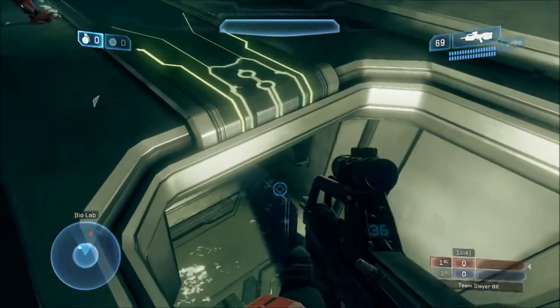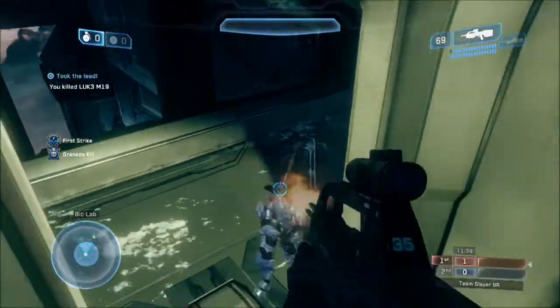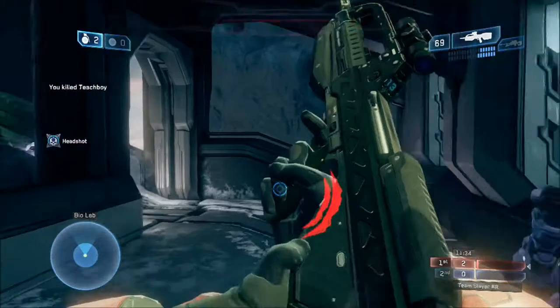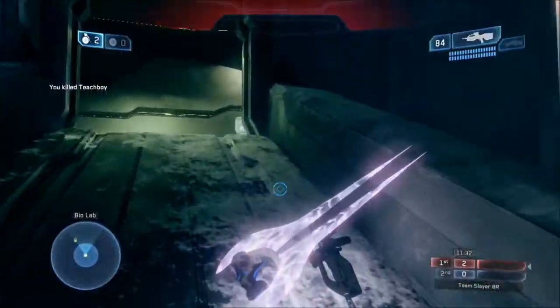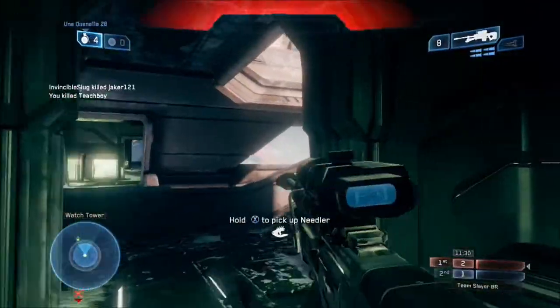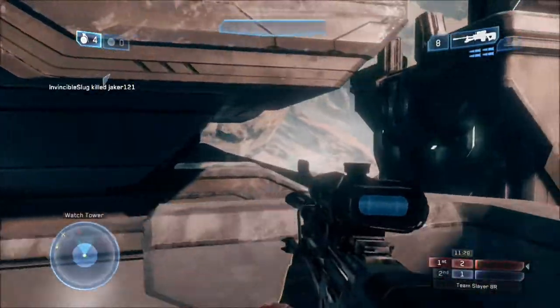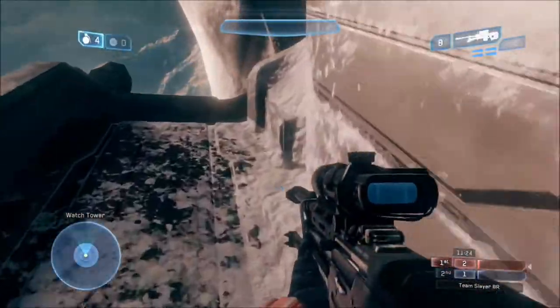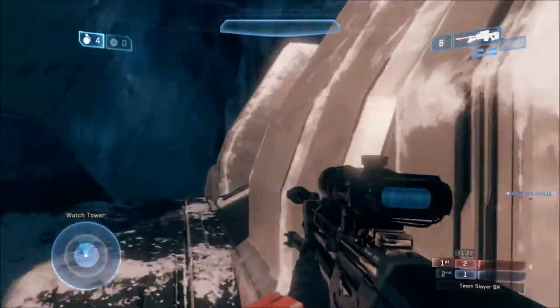Basically on Lockdown or Lockout, the main power positions you're looking at are BR3, the ramps at BR2 or BR3, and Snipe 3. Those are the places you want to control. As you can see here I'm making my way up to BR3, and basically if you control those power positions you control the game.